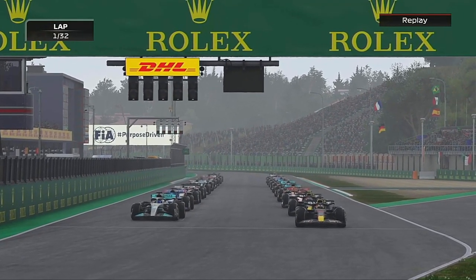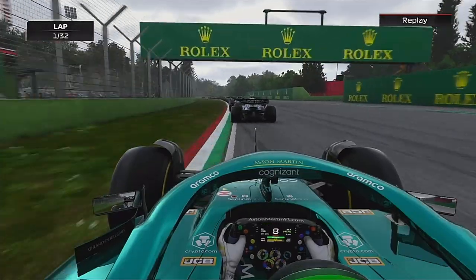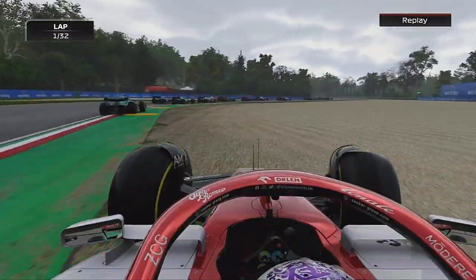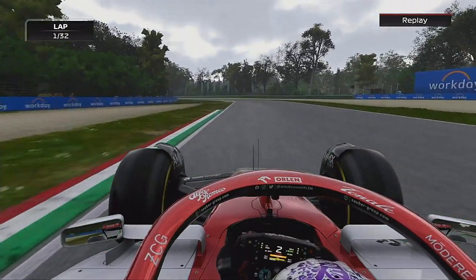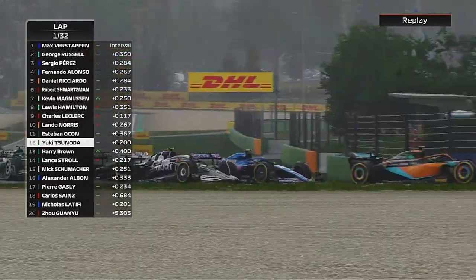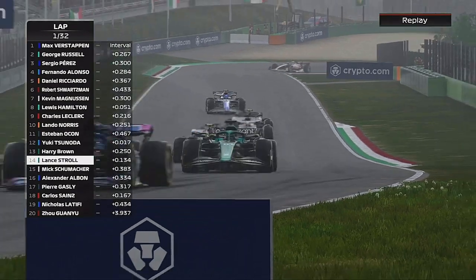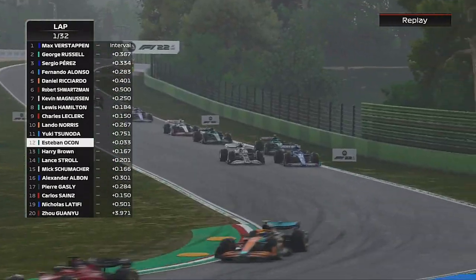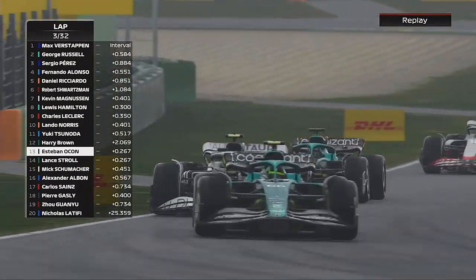It's lights out and away we go for the Grand Prix. Verstappen and Russell head down to turn 1 - we just need to do what we did in the sprint and absolutely send it, which is exactly what we do. There's nearly contact with Schumacher, and Zhou has been forced off through the gravel. We've been very aggressive - Verstappen keeps the lead as everyone jostles. We're side by side with Lance again, then Tsunoda is ahead, and with Ocon and Tsunoda side by side we go round the outside of both.